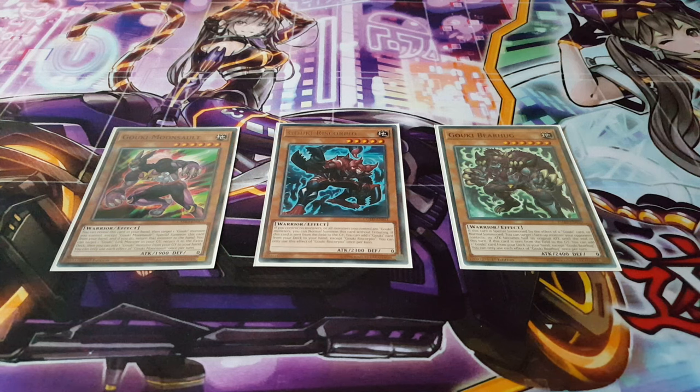Bear Hug and Moonsault are a bit more on the techie side and not too many people are playing them in more competitive variants. However, I believe both offer unique changes that push the boundaries of what a Goki deck would normally do. Moonsault is really amazing — you can reveal it from your hand, target a Goki control, special summon it, and bounce back your other Goki. You can also target a Goki link monster and return it to the extra deck to recycle it, plus add a Goki monster from your graveyard to your hand.